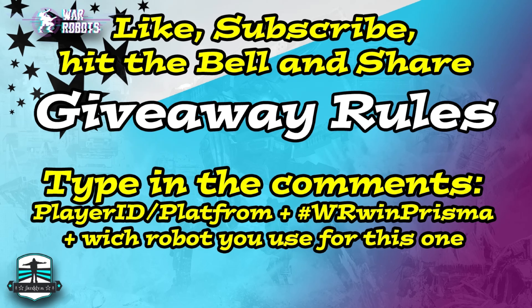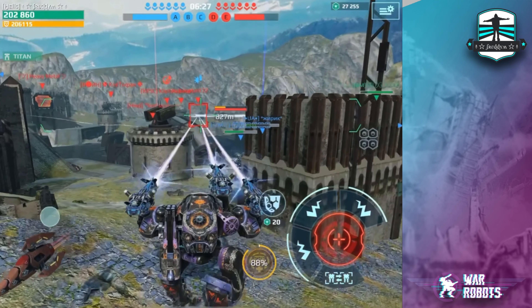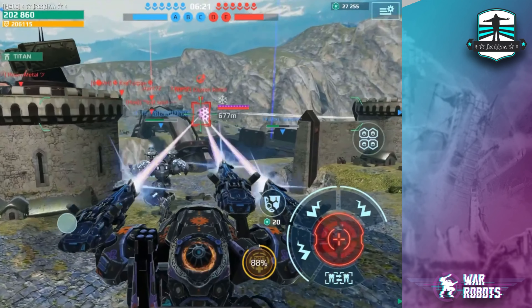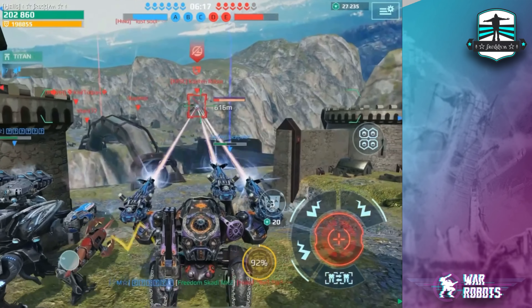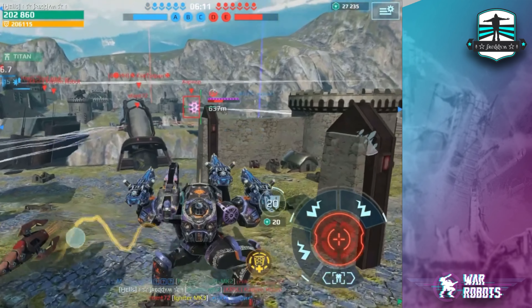All you have to do is type in the comments your player ID and platform, plus hashtag WR win Prisma, and which robot you use — so which weapon you will use for your Prisma weapon. Then you are in the giveaway. Please follow these rules, otherwise you aren't in. Every week so many people don't follow the giveaway rules and then they aren't included — the others then have a better chance to win.